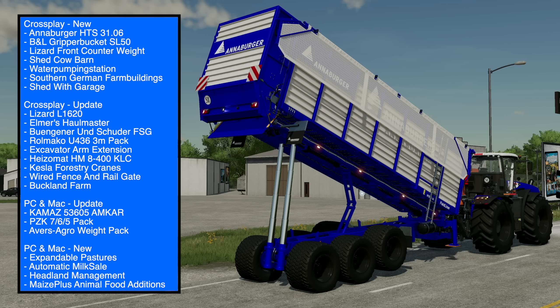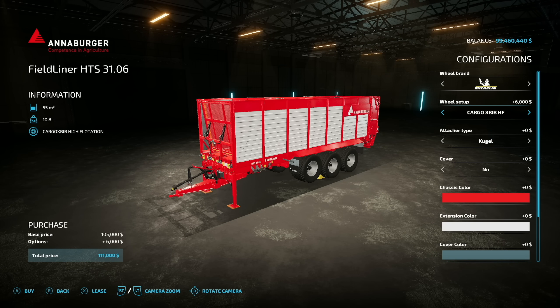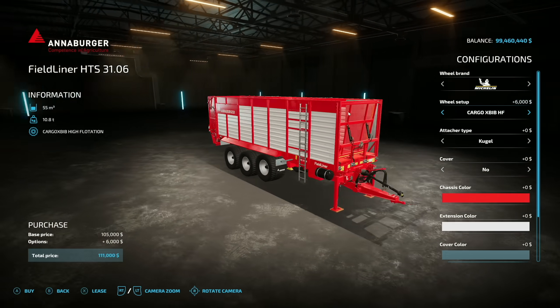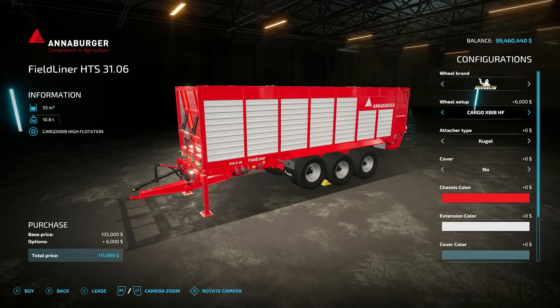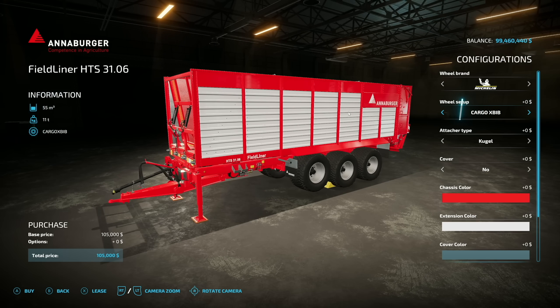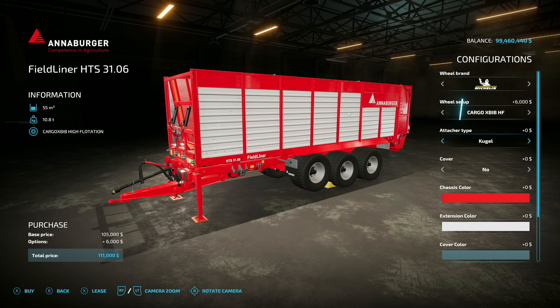Starting off today with new mods for all platforms, we have the Anaburger HTS 3106. This is the trailer where the back lifts up so you can dump into other trailers — very cool. HR Forest have made it even cooler. We've got 55,000 liter capacity. On wheels we have Michelin, Vredestein, Nokian tires, BKT, and back again — a lot of them look very similar.